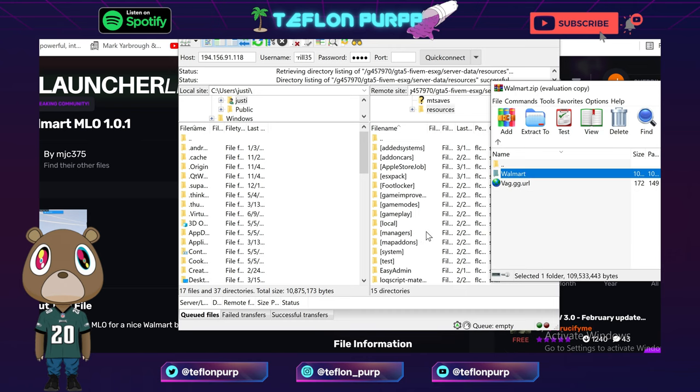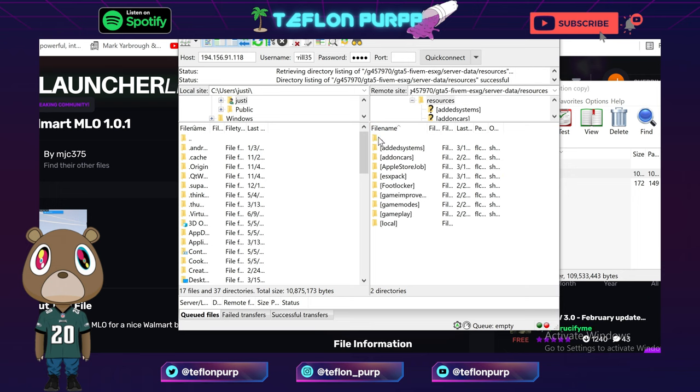Then go into resources. Now you can put this folder anywhere in your resources. I think what I did — where did I put mine? I already have it in here, so I put it in add-ons, specifically map add-ons. I'll put it in there.